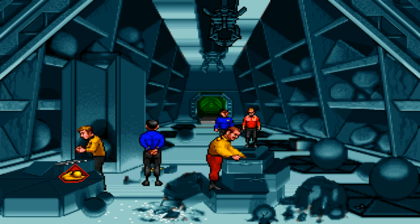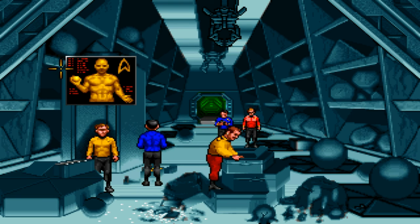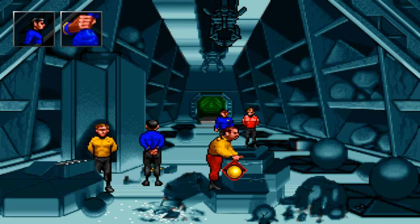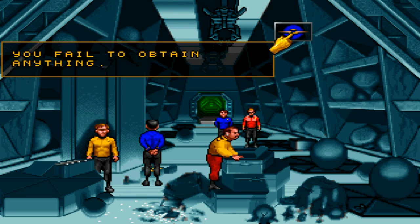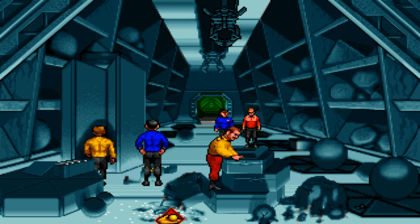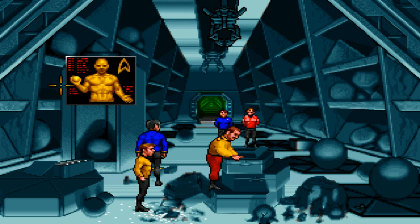I'll grab some of these, I bet. What are you doing in here? I'll tricorder this thing. Nothing to report, Captain. Stop that. Spock that! I fail to see the logic in that action, Captain. Fine, be that way. Can I get stuff from here? You fail to obtain... It's got an active thing, but it doesn't seem to be activated. Some kind of stuff on the floor here.